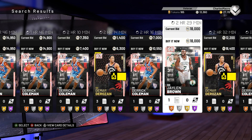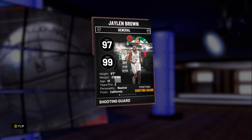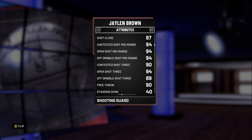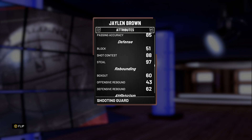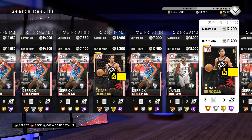The Jaylen Brown for 18,000 — that's not bad. He's a 6'7" shooting guard, something great to add to your roster. He can shoot the three, we know he's mad athletic. Dunking 97, contact 95. Yeah, athleticism is not going to be one of his problems. Great card to pick up for 18,000.